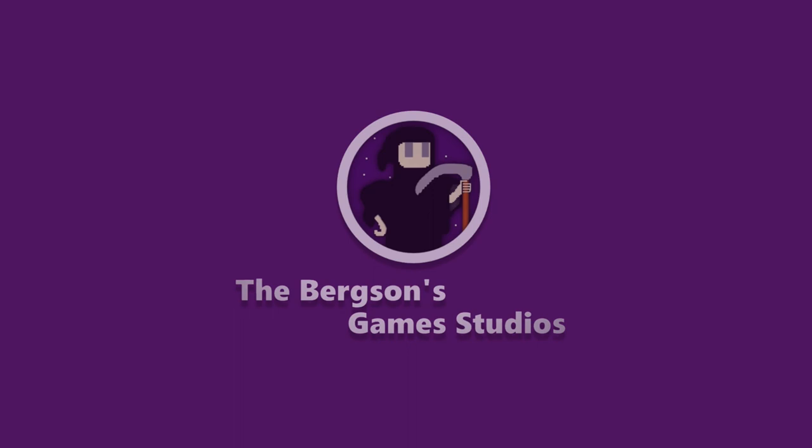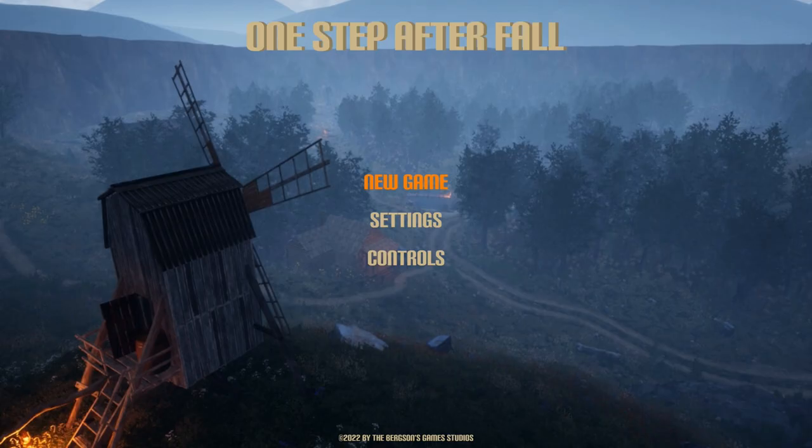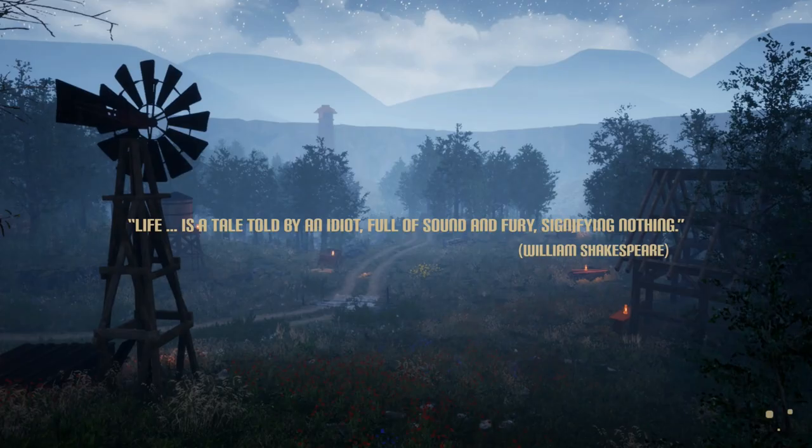What's up guys, Cheetah here, and today I'm bringing you an achievement walkthrough for One Step After Fall. This game is published by Bergson's Game Studios, you can pick it up today for a price of $4.99. Let's get the full completion — it'll only take you around 13 minutes. We just have to collect some stuff and get the good and bad endings, and overall the game is very easy — it's basically just a narrative walking simulator.